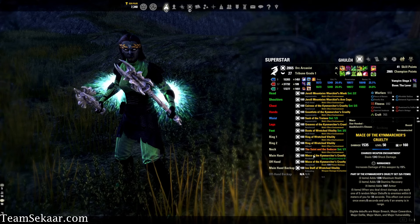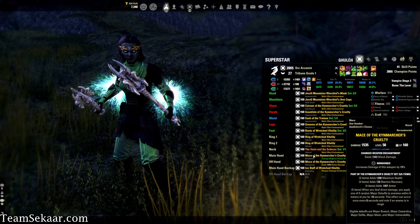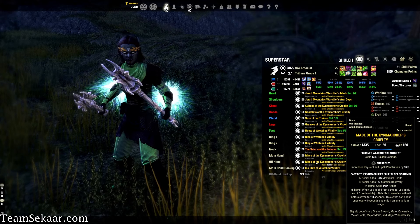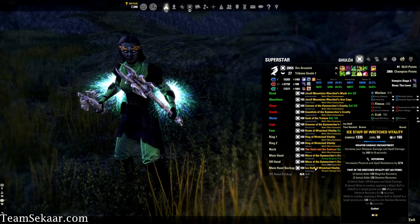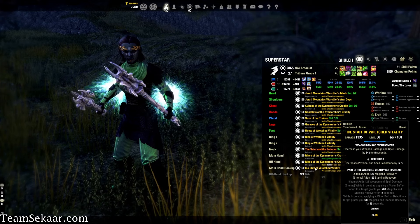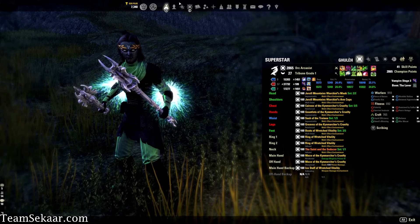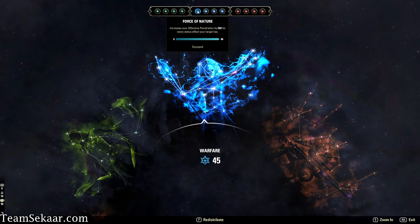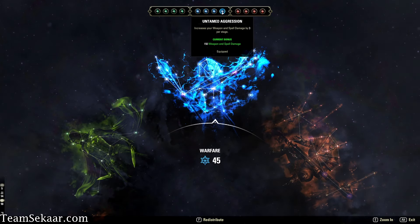We're also going to be using Kine Marcher's Maces on our front bar — main hand is Nirnhoned with a Shock Damage enchantment, and our offhand is Sharpened with a Poison Damage enchantment. Our back bar is an Ice Staff of Retro Vitality, Defending with an increased Weapon and Spell Damage enchantment. Looking at our Champion Points, our blue slotables are going to be Force of Nature, Wrathful Strikes, Deadly Aim, and Untamed Aggression.